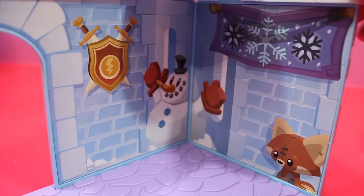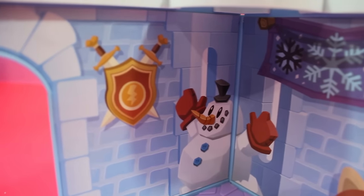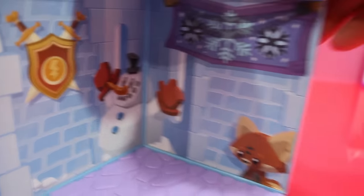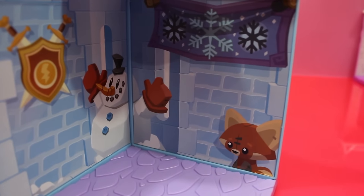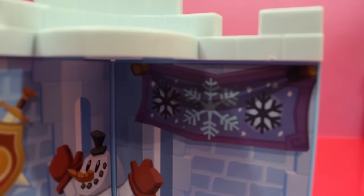Let's take a look inside our den. The first thing you notice is the swords and shield — that's actually a beta item. We have a snowman standing in the corner. We got a giant... what is that? Fox? Or like a raccoon plushie? Oh, that's a raccoon plushie! And we have a snowflake banner.